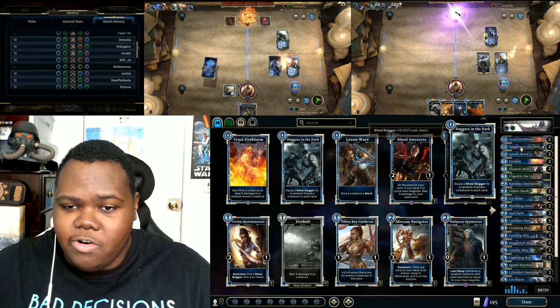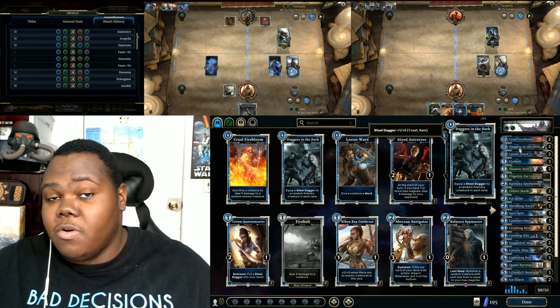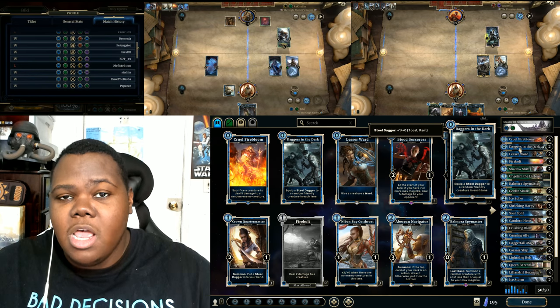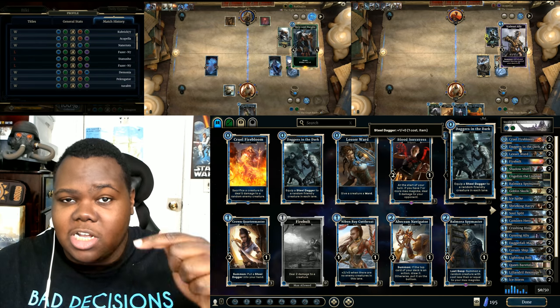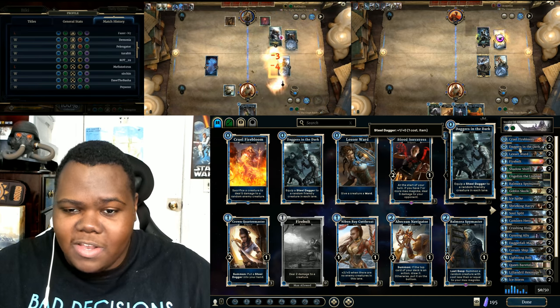The Goblin is here to grab all these zero cost items — Cruel Firebloom, the Dagger in the Dark, and the Lesser Ward. Dagger in the Dark is one of the new cards, so you're going to have to play through the Fall of the Brotherhood expansion. I'm giving away a code for that very soon, so make sure you guys go into the description. There's a Gleam link down there — I think there's seven hours left for that giveaway.